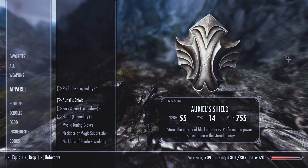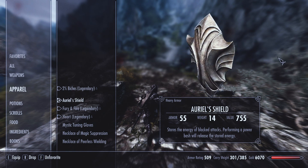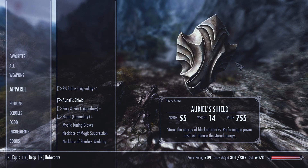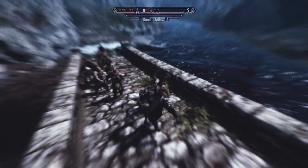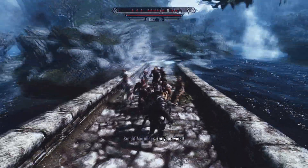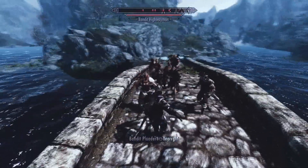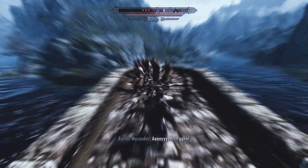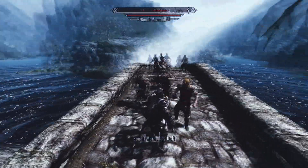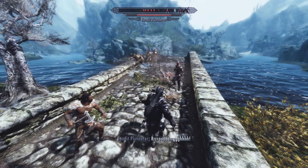Other than the shield having a stupidly high armor rating no matter what level you are, and the value being over the top, the main thing with this shield is that it works exactly like Fus Ro Dah. Taking 5 hits from enemies grants 1 charge in the shield, which is the equivalent of Fus. Taking 10 hits from enemies grants 2 charges in the shield, which is the equivalent of Ro. And taking 15 hits from enemies grants 3 charges in the shield, which is the equivalent of Da. You will know it's charged when you hear the appropriate sound effect and the shield glows back up again. When all is collected, power bash with the shield and watch your enemies fly.